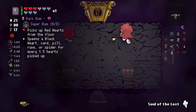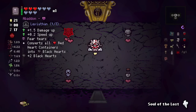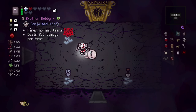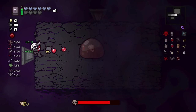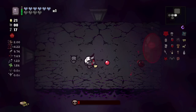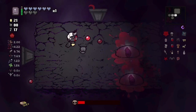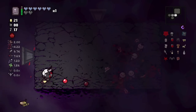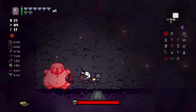We get Abba Dabba Ding Dong, D-Bizzle, the Shovel, and Brother Bobby. I'm going to take D-Bizzle, use the Soul of the Lost, and grab Abba Dabba Ding Dong. We still have the damage upgrade here. Now we could also take the other ones and turn into Black Judas if we find a bunch of red hearts or soul hearts on the ground. It wouldn't be wise to do so before the Lamb fight.